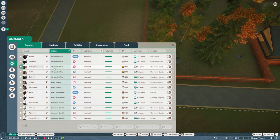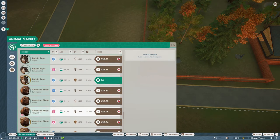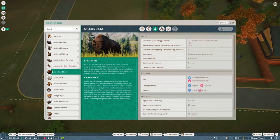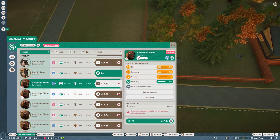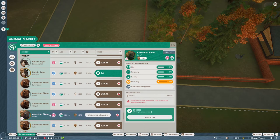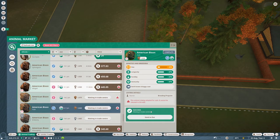Checking the zoopedia — American bison want one male and up to 14 females, minimum group of three, so we want one male and two females. We'll buy one female and one male. Longevity's not great but they'll do.